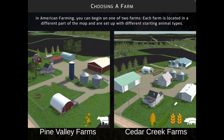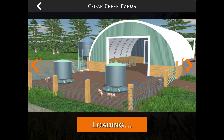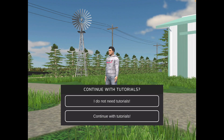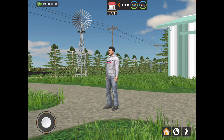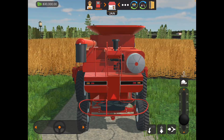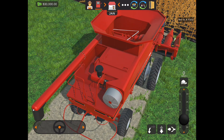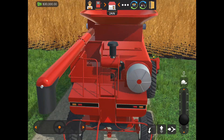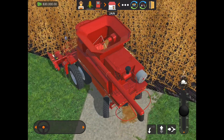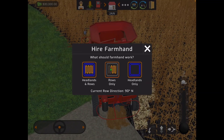We're gonna go Cedar Creek Farms because they already have stuff like a combine. I'm gonna save that. I don't need tutorials, I'm fine — I've already looked at the tutorials. I'm gonna hire a worker, but I actually need to get on the field first before he can actually do his work.